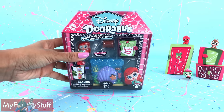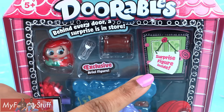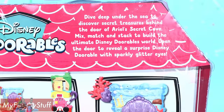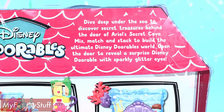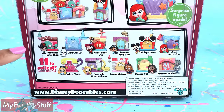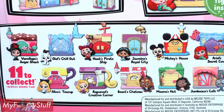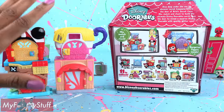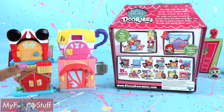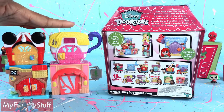Here is Ariel's Secret Cove. It has an exclusive Ariel figure and a surprise figure inside. On the back, it says: dive deep under the sea to discover secret treasures behind the door of Ariel's Secret Cove. At the bottom there are pictures of all the different play sets — there are 11 to collect across Series 2. Some of the play sets are returning from last season, so if you're still looking for them, they will be available this series.